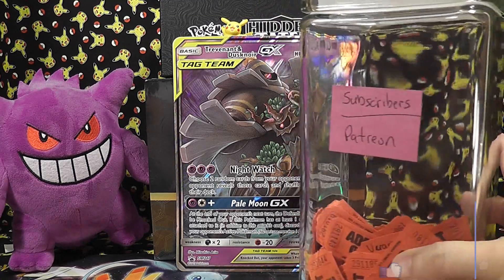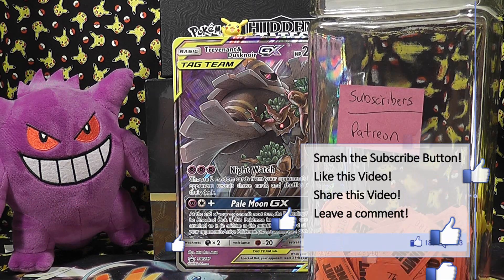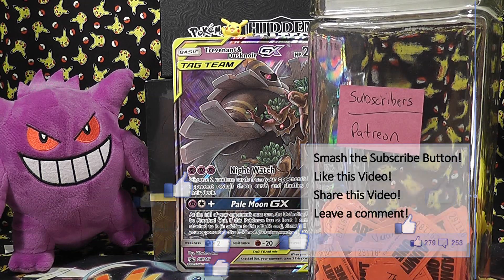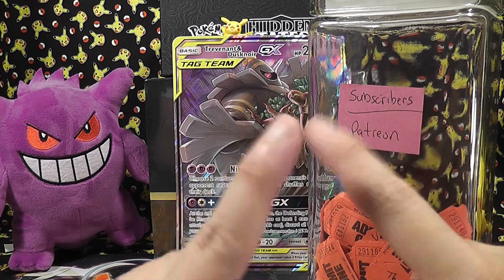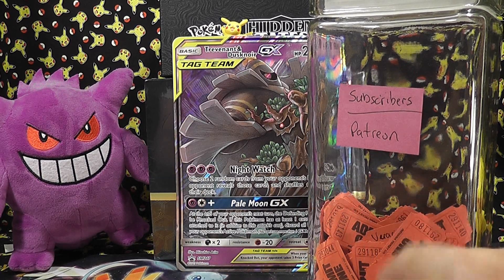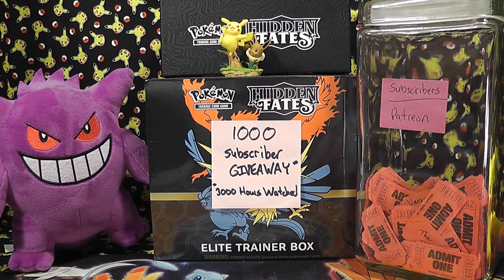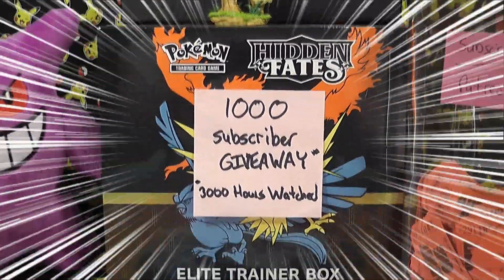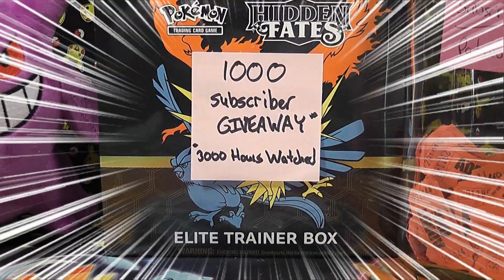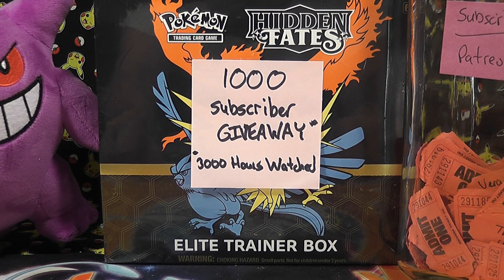If you guys would like to subscribe, we do a pack giveaway every single Sunday. If you are a subscriber and your subscriptions are not set for private, I'll put your name in the bucket on Sundays and pull out a name or two. Also, if you are a subscriber, that also puts you in for the Hidden Fates ETB. Out of 1,000 subscribers and 3,000 hours watched, I will trigger giving away this Elite Trainer Box — there's 10 packs of Hidden Fates in there. So that is a great incentive for you guys to subscribe.